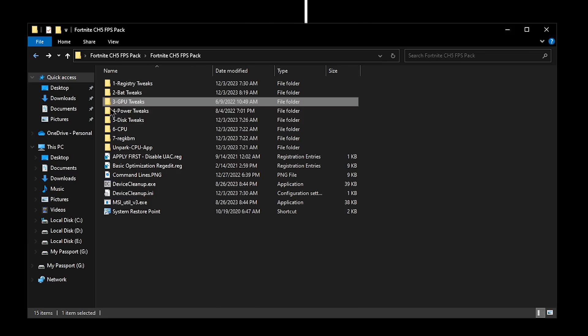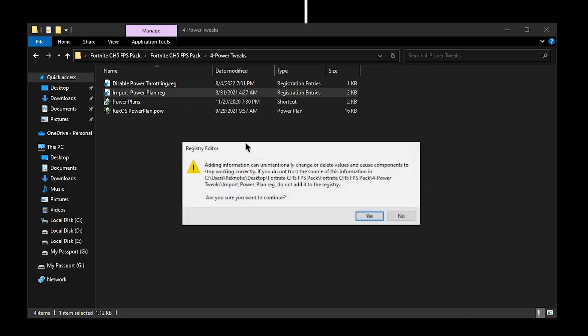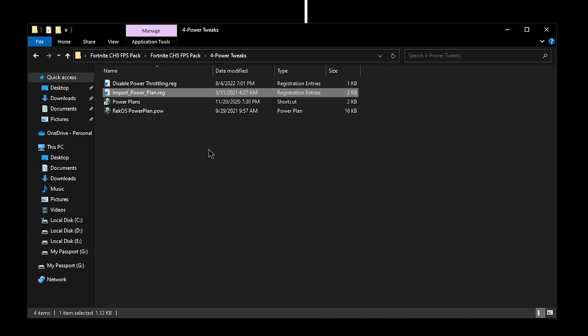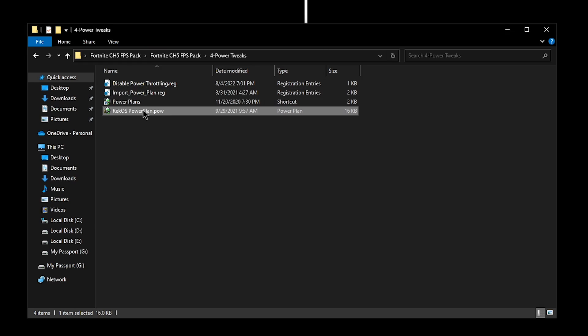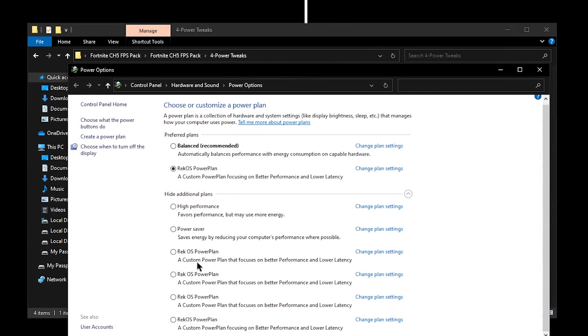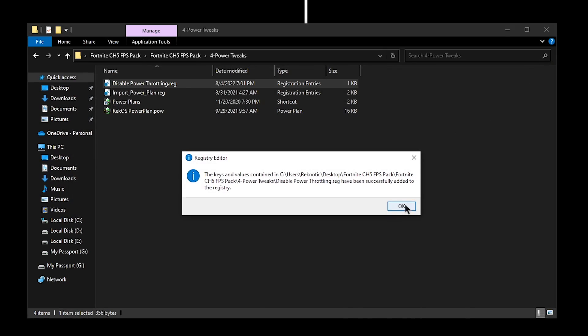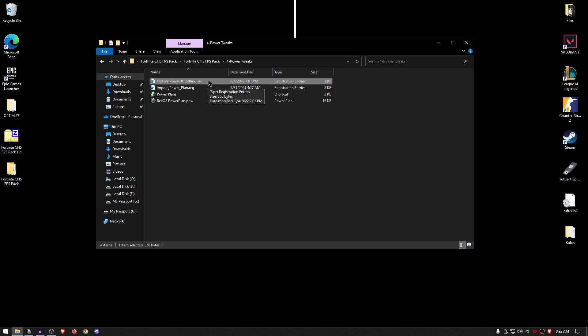Going back into the pack, open up the power tweaks. I have also updated the Ragnettix power plan. To import it, double click on the import power plans.reg, hit yes, hit OK. You should then see a battery icon alongside the Ragnettix power plan .pow file. Once you see this, double click on the pow file, then open up power plans and under hide additional plans, you should be able to see the Ragnettix power plan. Select it and that's it. Another thing to do is disable power throttling — double click, hit yes, hit OK. Make sure you don't use this setting if you are on a laptop; it is highly recommended only for desktop PCs.